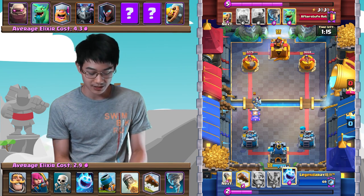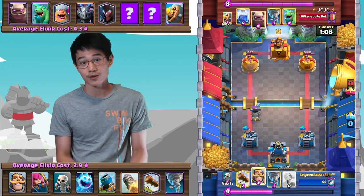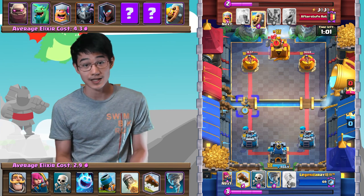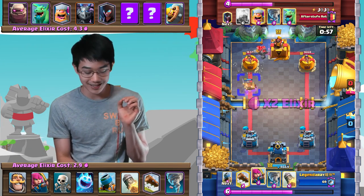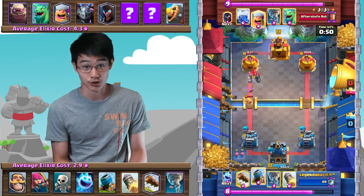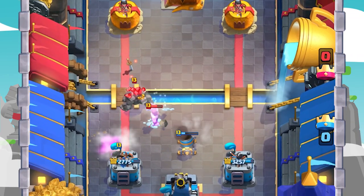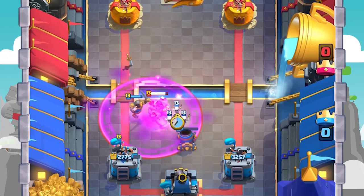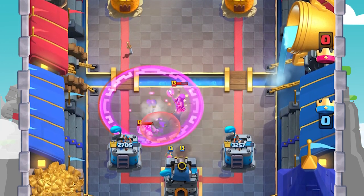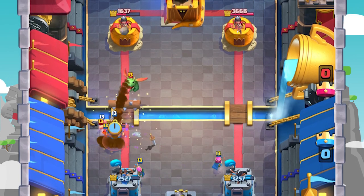Here I go in with a Mortar knowing he probably didn't have Elixir for a Golem. I go in with an Ice Spirit right there, and that allows the Mortar to get another hit onto the tower. Tower now down to 1637, and the opponent goes in with a Golem in the back. I go in with a Knight and some Skeletons at the bridge to push the Knight forward. That forces out a Barbarian Barrel, which is exactly what I wanted — two Elixir he can't support his push with. The opponent goes in with that Lightning, so I use a Knight to begin DPS-ing down that Golem. Most Golem decks don't have a Zap, but he Tornadoes those Skeletons out. I just Tornado the Golem back, making sure I do not take Death Damage onto the tower, because Golem Death Damage is absolutely deadly.